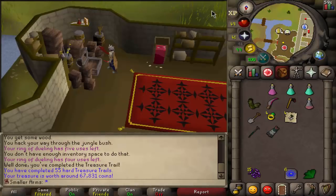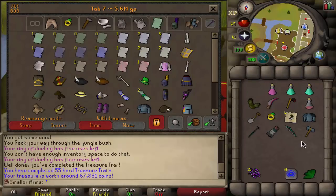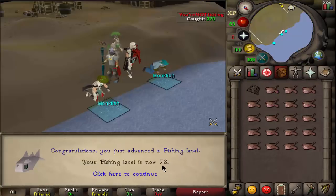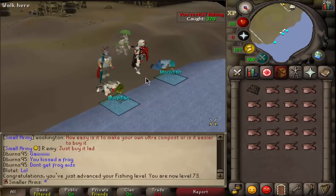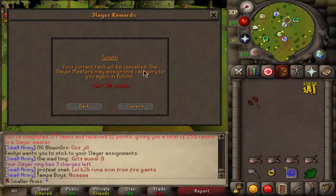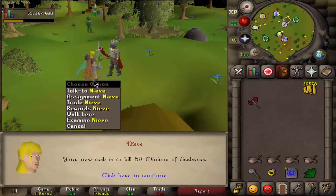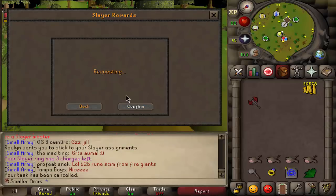Gothic's — we already have the gothic's book, I was thinking we didn't have that. I guess we're gonna start collecting pages again. 73 fishing for the memes, nice. We finished up our task but I don't like it so we're gonna skip this one — that's Toroff. Let's get another one.